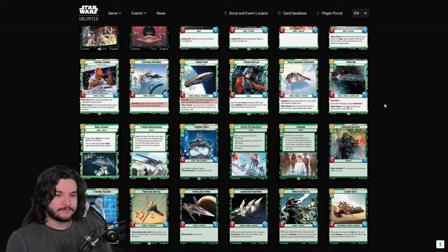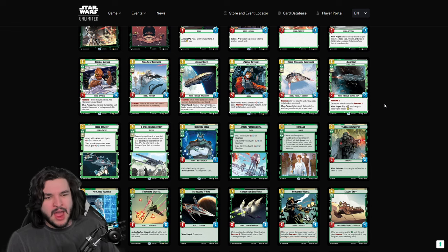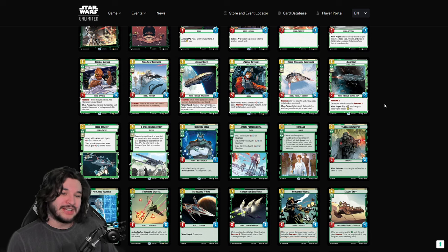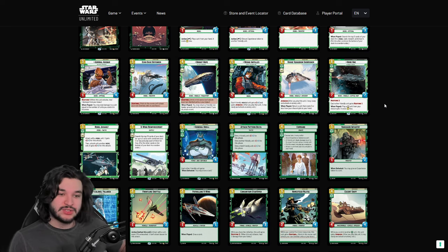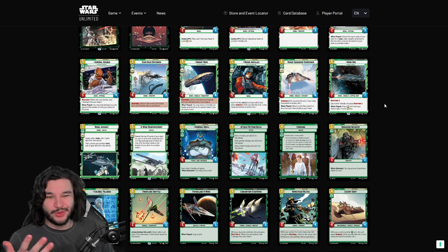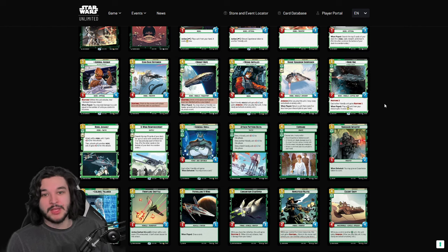Home One is a card I was a little higher on but have gone lower on as I played more. Eight-drops in green heroism don't really get played all that often unless you're a mid-range deck, and those aren't that powerful. It does have a nice When Played giving you a free three-drop-or-less from your discard pile, and once it's attacking it swings the game quickly. It's not bad by any means — just a little too expensive, and unlike villainy green where you're ramping with Super Laser Technician and getting one-sided board wipes, heroism doesn't get that.